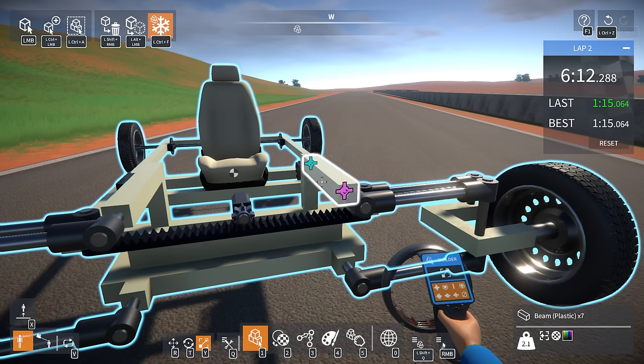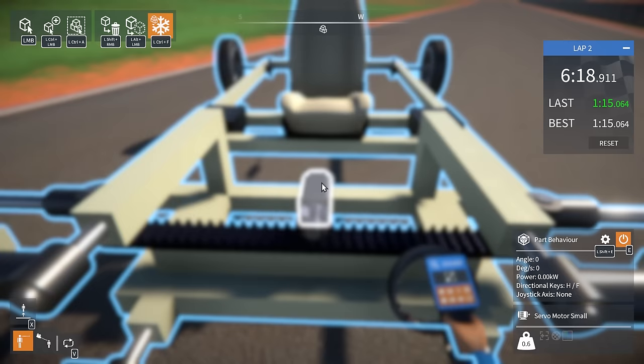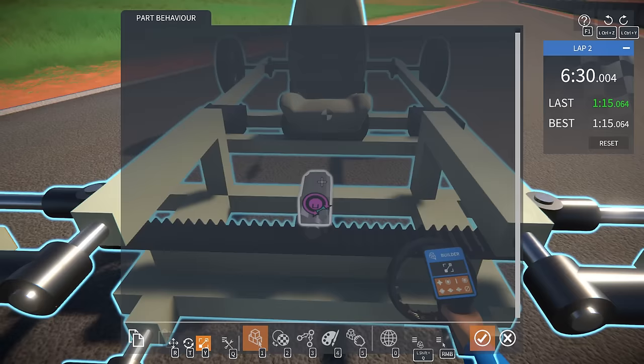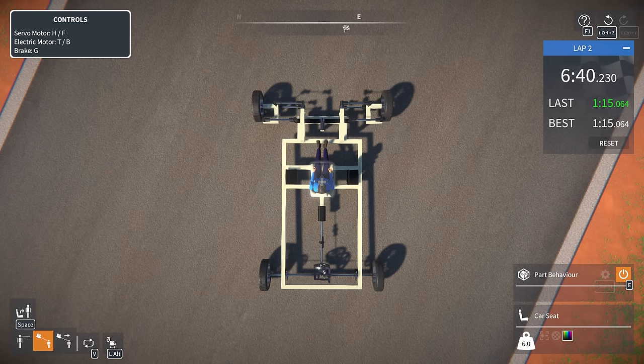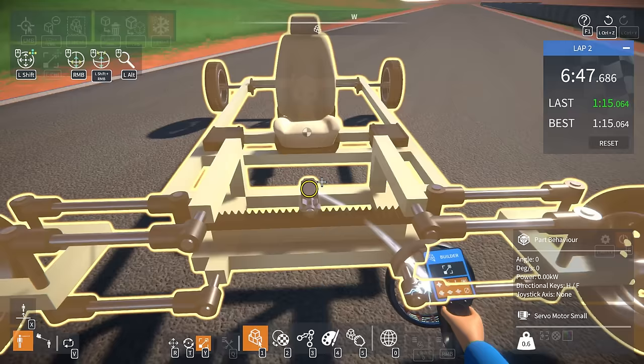As the suspension compressed, the steering rod would shorten a little bit, which would cause the Ackerman to go inverted — the outside wheel would be way more than the inside wheel, causing it to spin out. Now let's adjust — max RPM, max torque, trim angle zero. Max forward angle, let's crank those up as high as we can. This might not have enough steering to do it, but — there we go, you can kind of tell the outside wheel is turned in sharper than the inside wheel. Need a bigger gear on this steering rack.